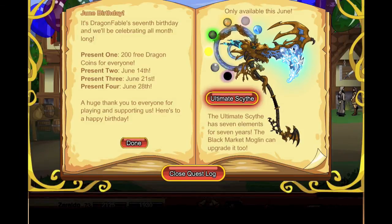There's the Ultimate Scythe here. As you can see, there are different presents designated for each release of the month. The first one has been 200 free Dragon Coins for everyone — so if you don't already have an account you've missed out, but if you're an old player or a regular player, that's what you got.